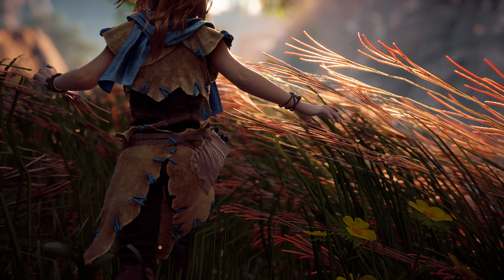This is the first featured photo from the photo mode competition that includes young Aloy, as we see her enjoying the tall grass. I like the composition of the photo a lot — Aloy's head is kind of cut off and she's not in the middle of the picture but more on the left. Also great is the use of depth of field that creates an even more awesome focus on Aloy and the grass.